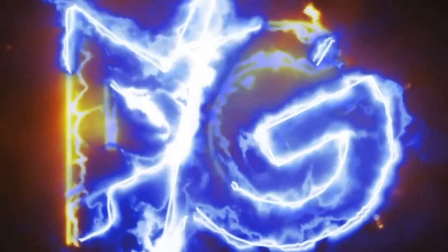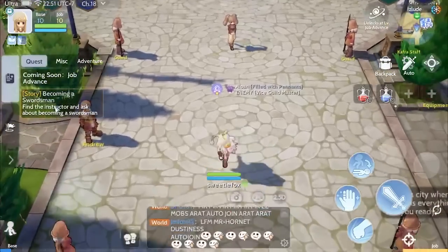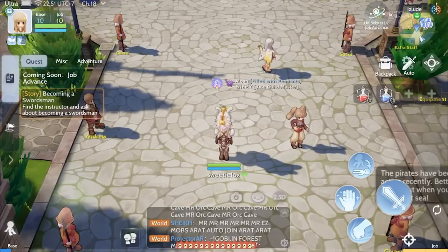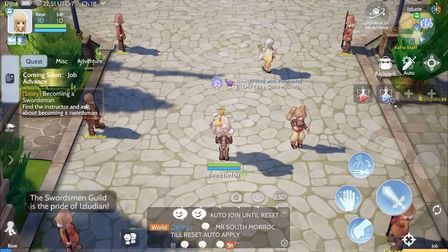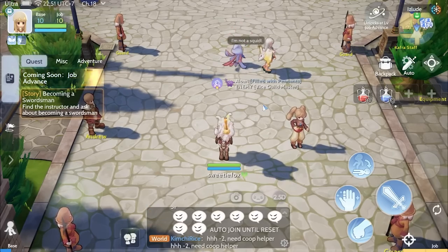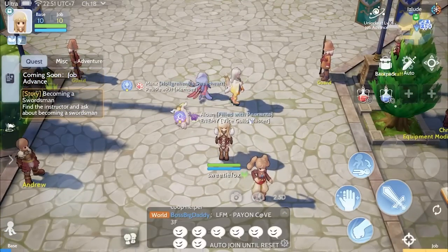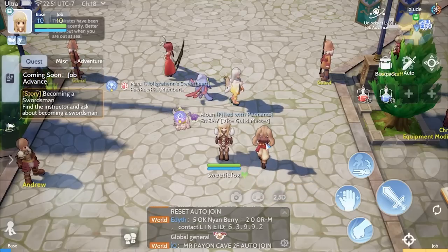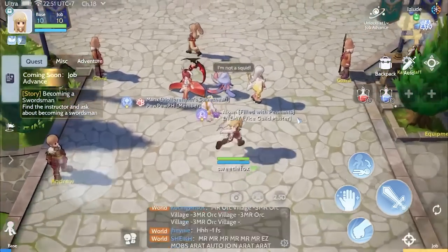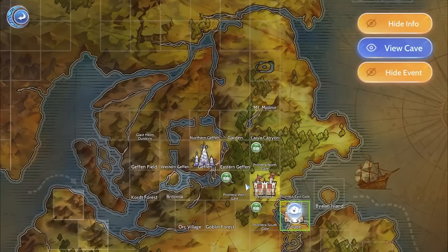We're done and we're back. We're now base level 10 and job level 10. I'm not going to be doing the job change quest — I'm going to go to the farming site. What you want to do here is find a map where players are doing their MR, or monster research. If there's an available party you need to find that. You want level 20 to level 30 monsters, so the best options would be Culverts and Payon Dungeon.